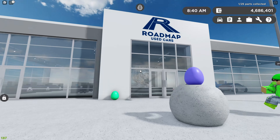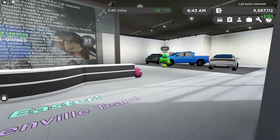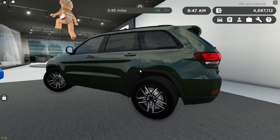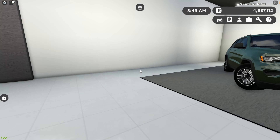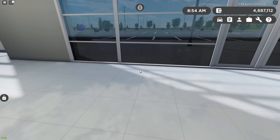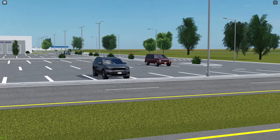Now there are new Easter decorations around the dealership. You cannot collect these eggs for the Mini because you're collecting car parts this year. Happy Easter from the Greenville team. You have some new cars on display: the new Kia K5, the new Toyota Tundra remodel, the new Grand Cherokee — looks like one of the off-road trims — and an EQS in the middle.